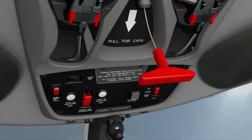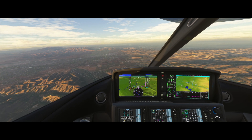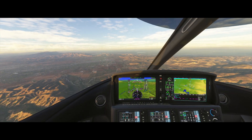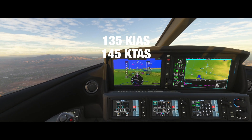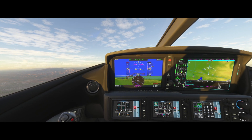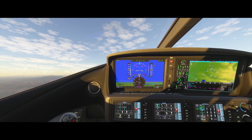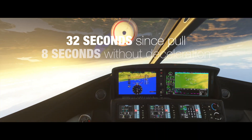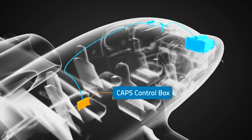When you pull that handle, a number of things happen, some of which you may already know and some of which you may not expect. In real life when you pull that handle, the CAPS autopilot activates. The parachute is only tested up to 135 knots indicated or 145 knots true, so the jet will attempt to fly itself into those parameters by leveling the wings and pitching the nose up. Once it's within the release parameters, the parachute is deployed. The autopilot will also deploy the parachute no matter what if 32 seconds elapse, or if 8 seconds elapse with no detected deceleration.